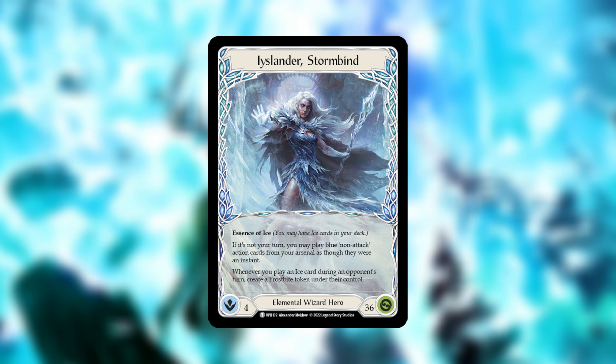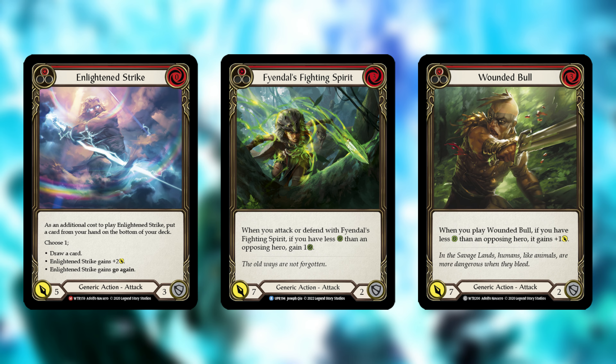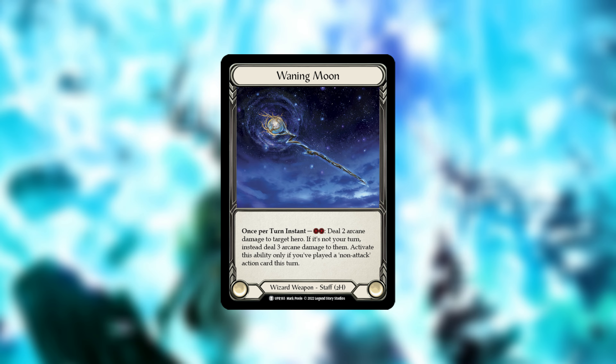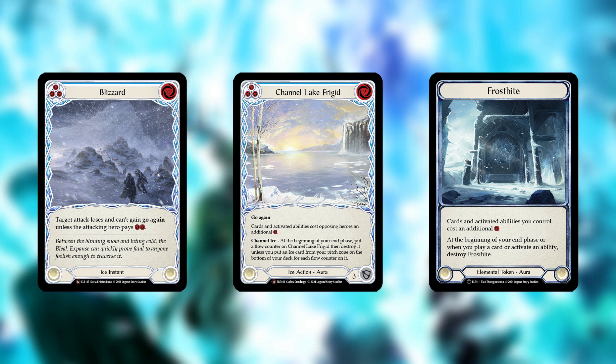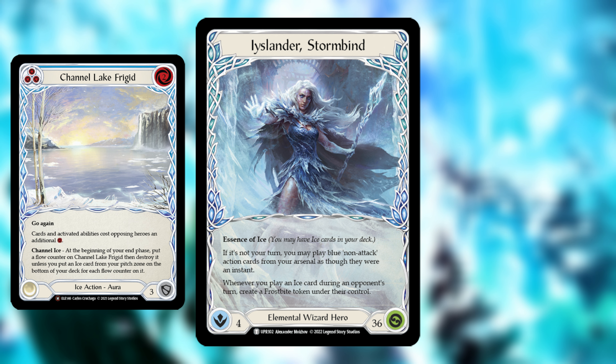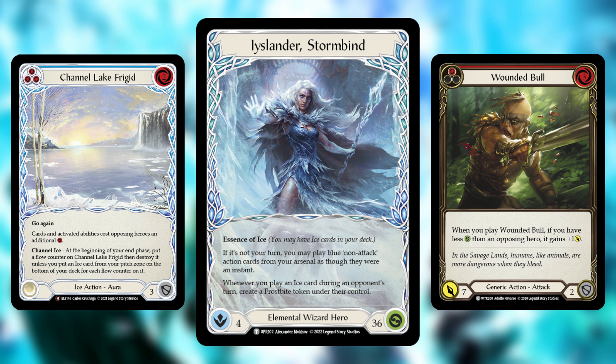She usually plays off powerful 2-card hands such as Enlightened Strike, Fiendil's Fighting Spirit, and Wounded Bull. The deck plays these attack action cards to strip cards from the opponent's hands, set up arcane damage with Waning Moon, and make it harder for the opponent to fight through her disruption if they choose to block. Iyslander is one of the best decks in the format due to her flexibility, being able to focus on disruption or race with arcane damage and attack actions.